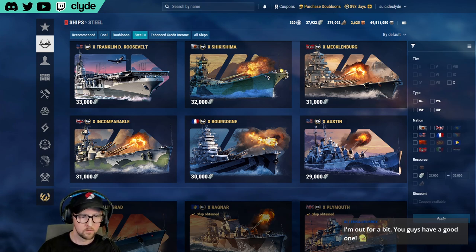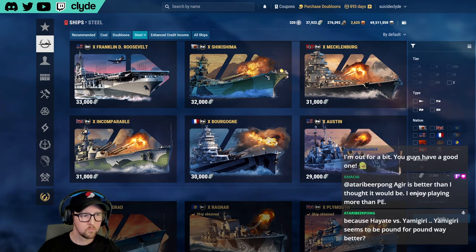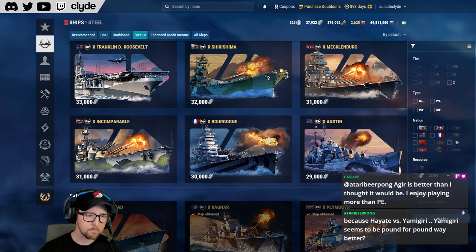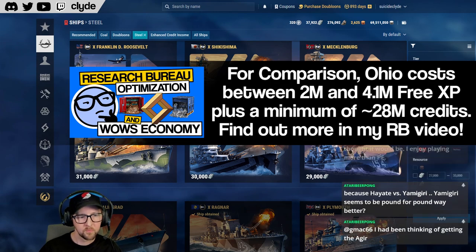It's all research bureau now — you can burn through it but it'll cost you three times as much. Think about the auction house that just occurred where they sold the Musashi. How much free XP did Musashi cost when it first released? 750,000 free XP. Can you imagine getting a tier nine Yamato for 750,000 free XP in this day and age? Impossible. It's just not a thing.